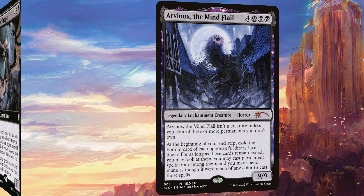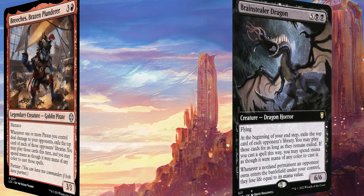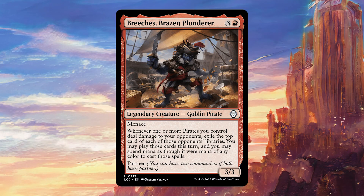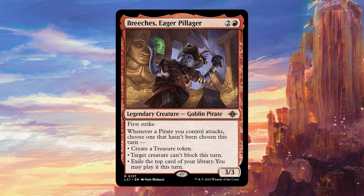Next up is Brain Stealer Demon, which is very similar to Arvinox except we actually get to deal damage to the opponent we're stealing from whenever we play one of their permanents, which is fantastic. Breaches Brazen Plunderer is going to allow us to steal more stuff from our opponents' decks whenever we attack with pirates, which obviously works great with our commander. Breaches Eager Pillager from the new Ixalan set is really solid here because we're going to be attacking with a ton of pirates, triggering all three abilities basically every turn.